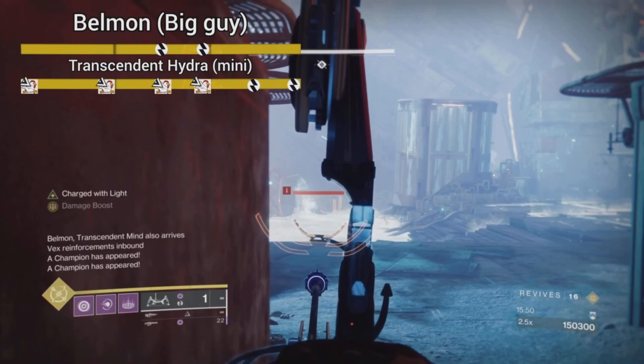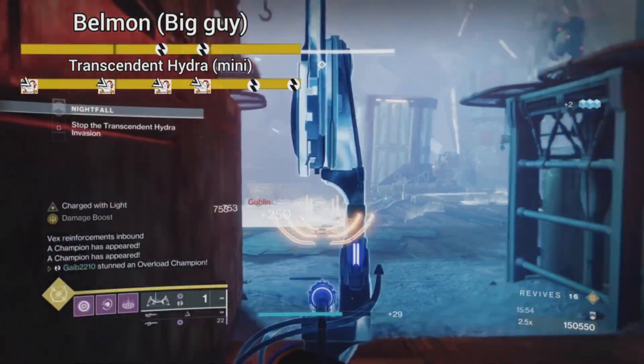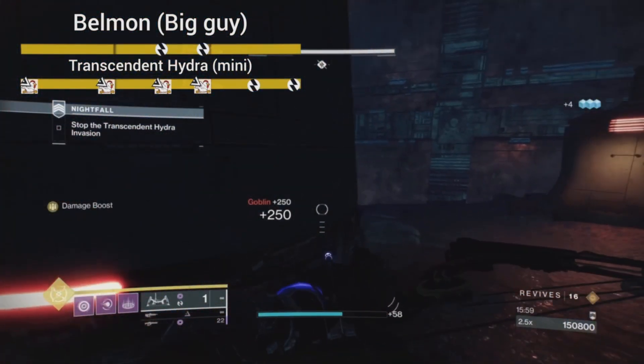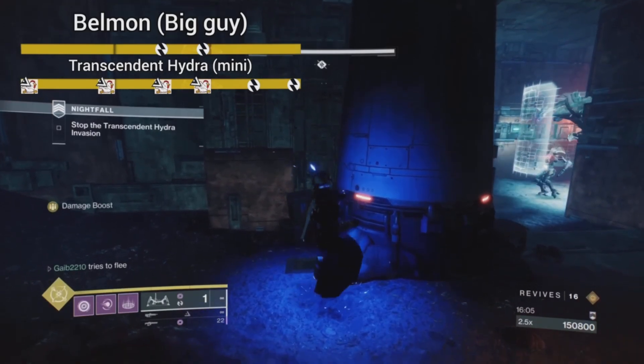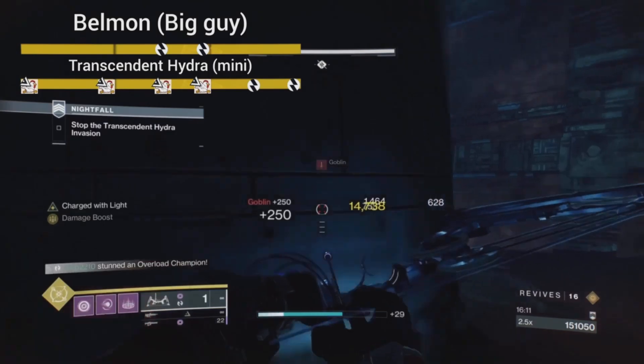Being up against the left wall gives me a good view of the overload spawning there, and the noise usually draws in the other overload from the left-hand side too. I can also clear the ads that spawn with this overload because they like to go straight to the far right door and shoot me in the back of the head. Once I get their attention, I move behind and to the right, because the mini hydra boss doesn't come this way - he'll go the other direction.